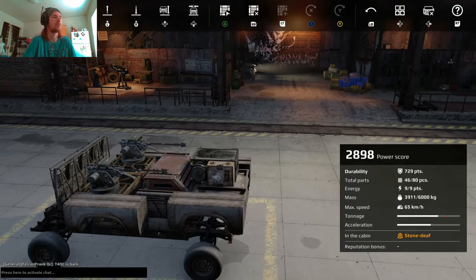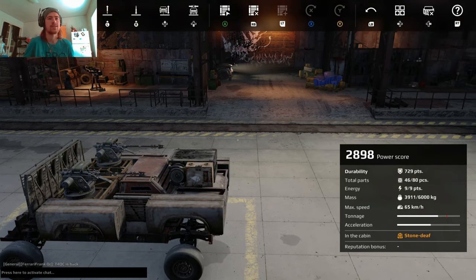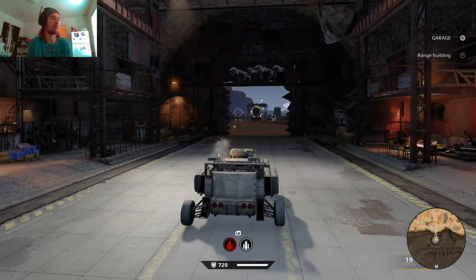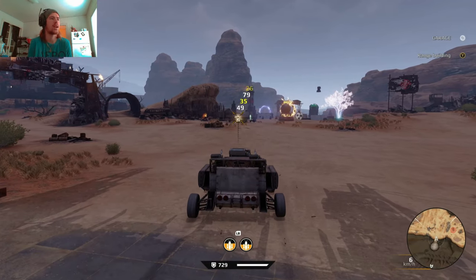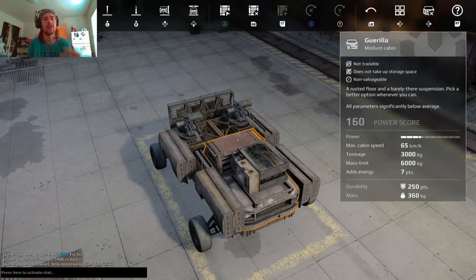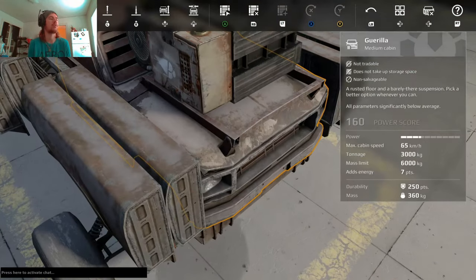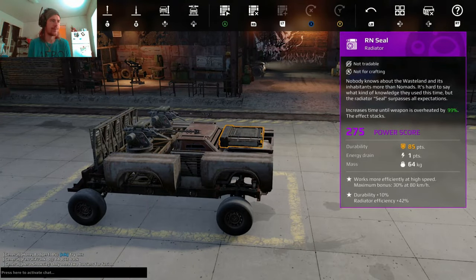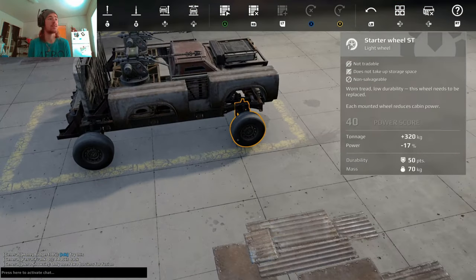At 2,800 to 3,500 power score there are a lot of seal clubbers — guys with Maulers, Sledgehammers, and Maces. Repair cannons are slow-firing and don't last long against fast builds that get in your face. The problem is people rush to power score creep, buying better weapons but skipping better wheels or a better cabin.